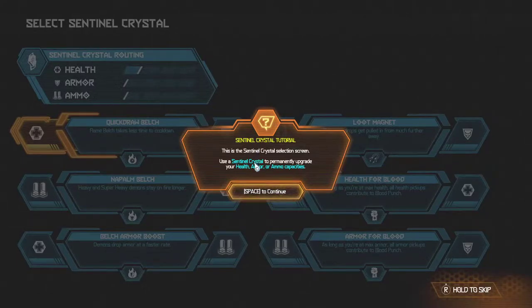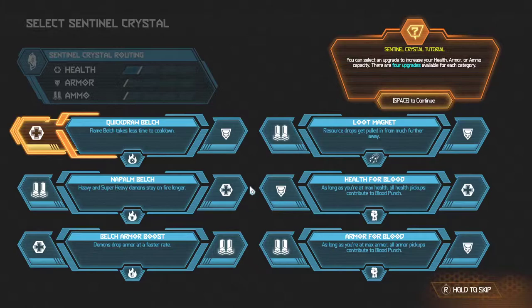Sentinel crystal tutorial. This is the sentinel crystal selection screen. Use a sentinel crystal to permanently upgrade your health, armor, or ammo capabilities.